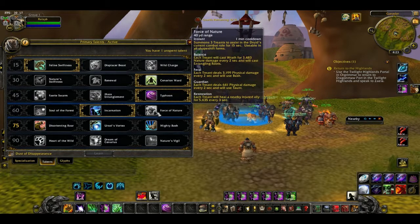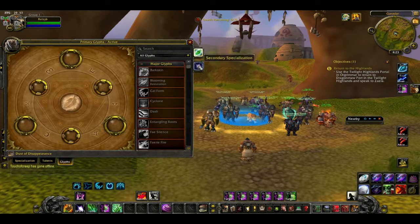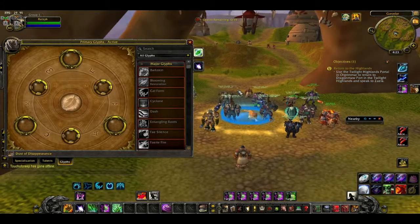Force of Nature — I know the treants spawn instantly, but the additional healing assistance could be worth a look. I don't have any glyphs at all. This is my main team — my hunters, DK, and druid — and I never really had a chance to work with them properly. I power leveled them from level 40 to level 85 within about a week and a half.